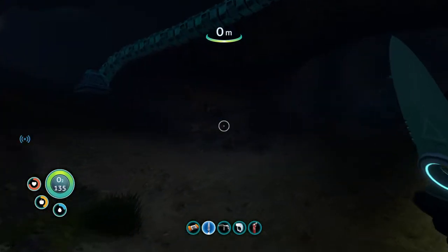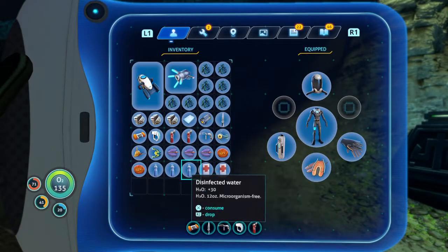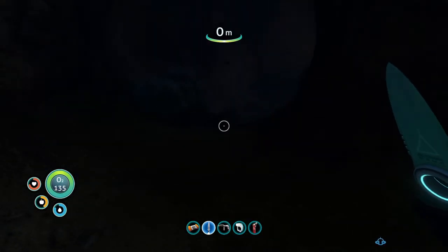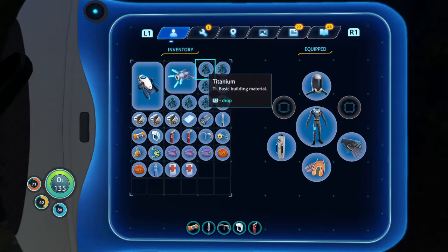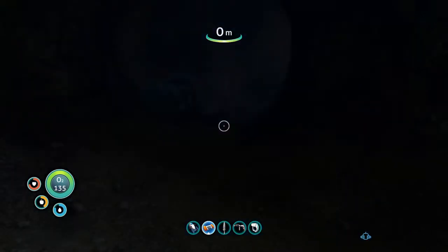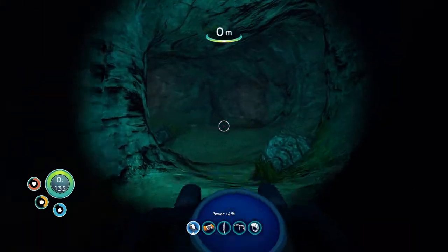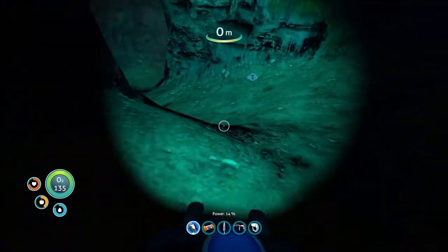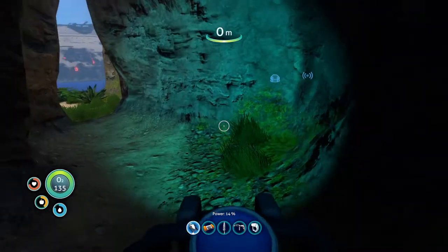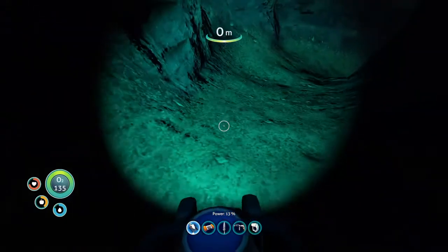Whoa! Hello! Whew! I gotta remember to keep an eye on my health and everything. I guess I could probably use the Sea Glide as a light source just in case. I promise you guys, I really did do my research and there should be some dark shale that I need in order to mine these things.